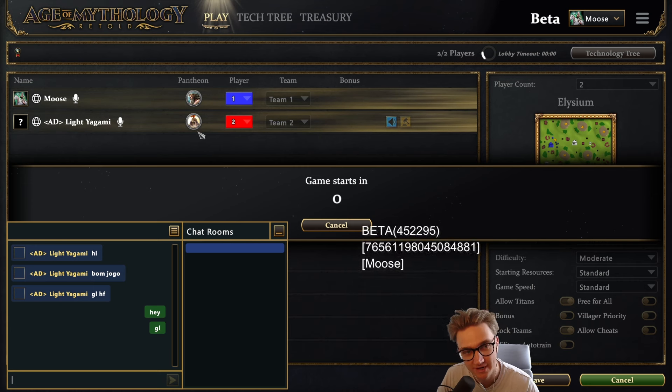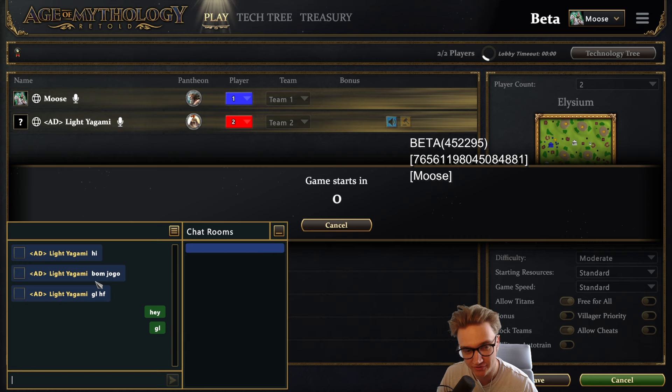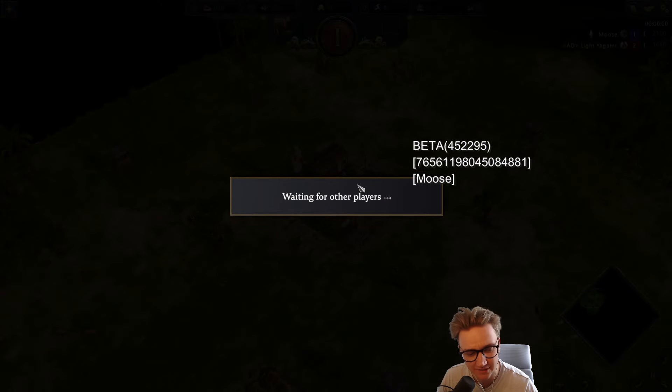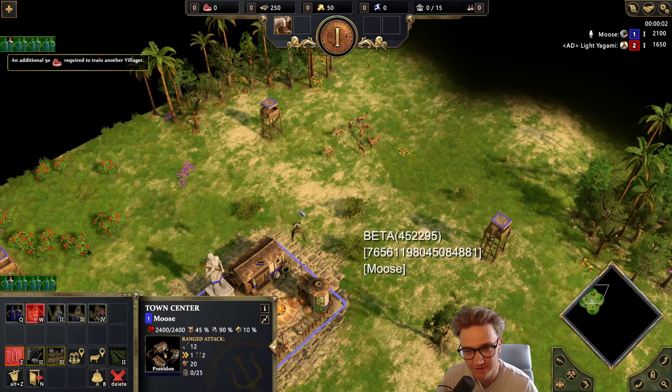We're back with another Age of Mythology Retold Beta game. Everyone's so nice in this - that's one thing about Age of Mythology, everyone says good luck and it's all a nice time until the game starts. We're on Asylums, the map where there's water around the gold mines. I didn't think you could walk in it at first, which is quite funny.